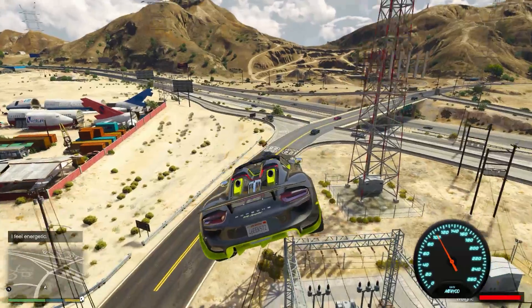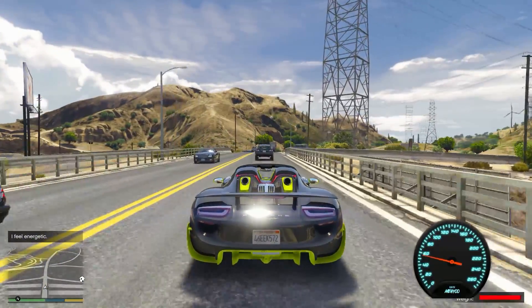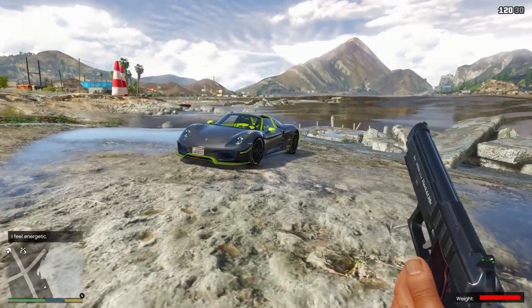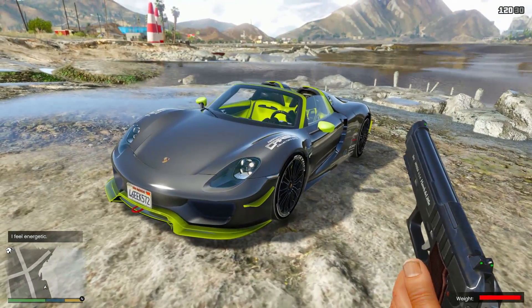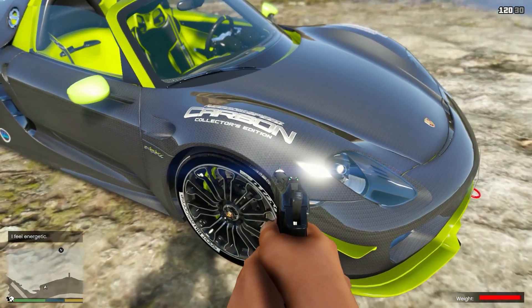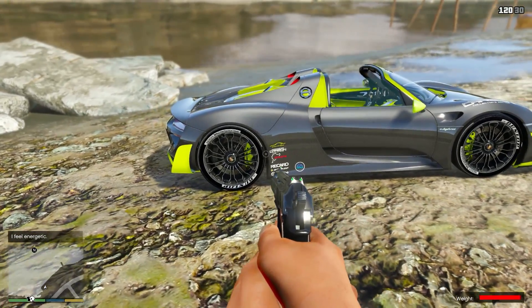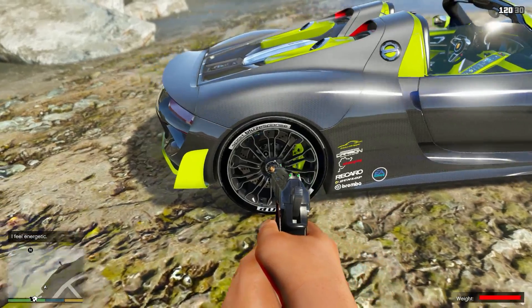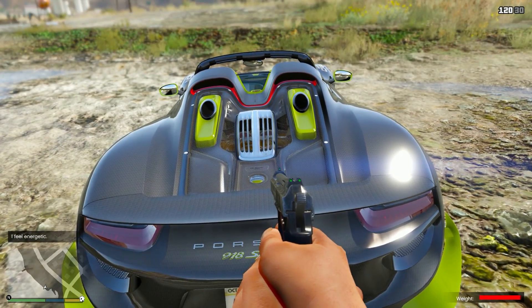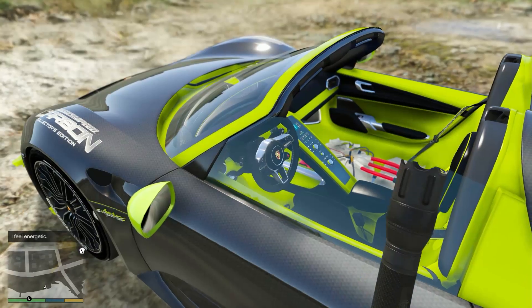Now you're going to see it. Here I have my beloved Porsche 918. You really can't compare them — the mod is much more realistic. The spoiler rises automatically when you reach a certain speed. The textures are incredible, the interior is incredible, the overall design is incredible. I've installed the version that looks the best. I also added another file to make it the carbon edition — as you can see, it has stickers labeling it as the Carbon Edition.